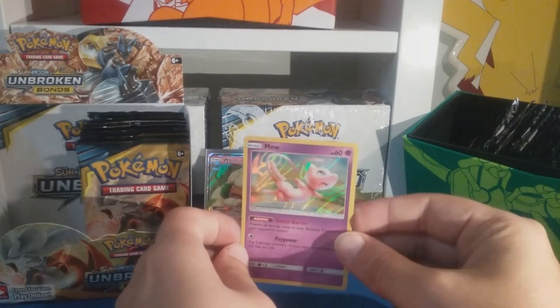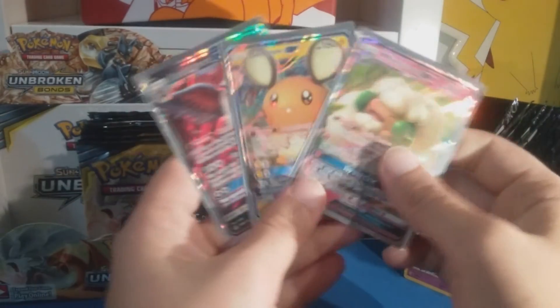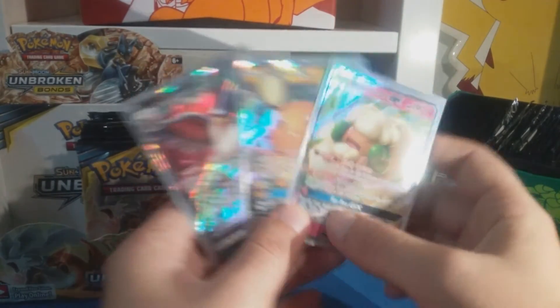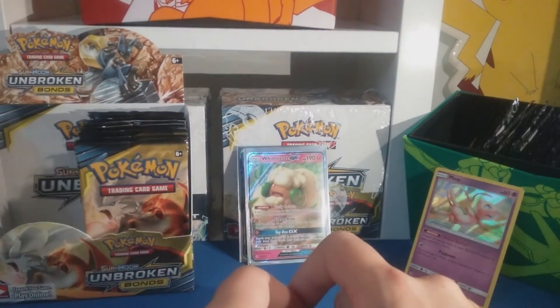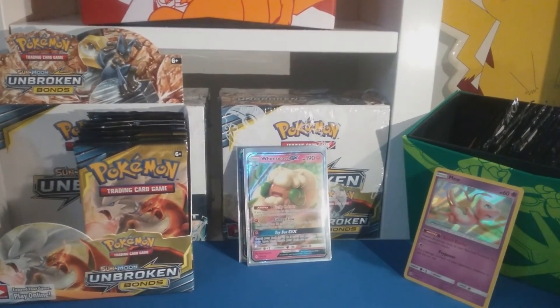Alright, not bad, not bad for the left side. We got the holo Mew, and we also got these three GX's - not too bad, not too bad. Now we know the rainbow rare is on that side, so let's hope we get the good ones. Thanks for watching, stick around for part two in the future - goodbye!